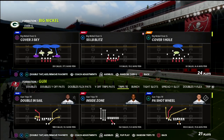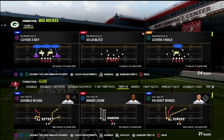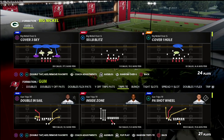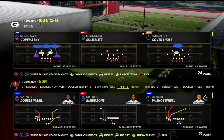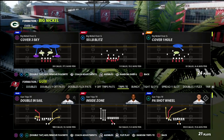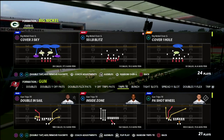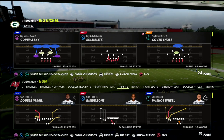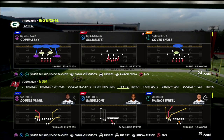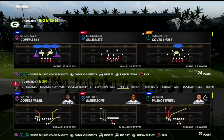I actually just released a big nickel over G mini guide in my Patreon — about a 45-minute ebook on the big nickel over G. If you want to get access to that, you can join my Patreon membership. Patreon members get access to everything: all my Madden 22 strategy guides, plus weekly pro tips and meta updates every single week.